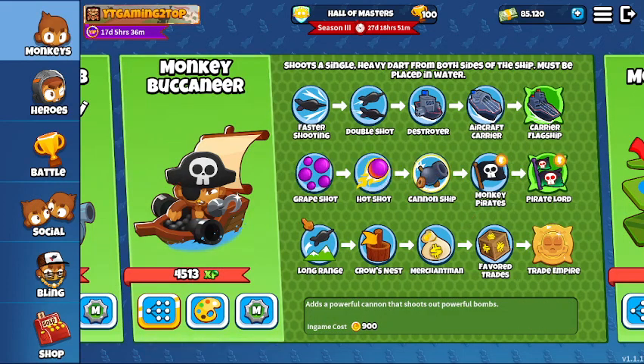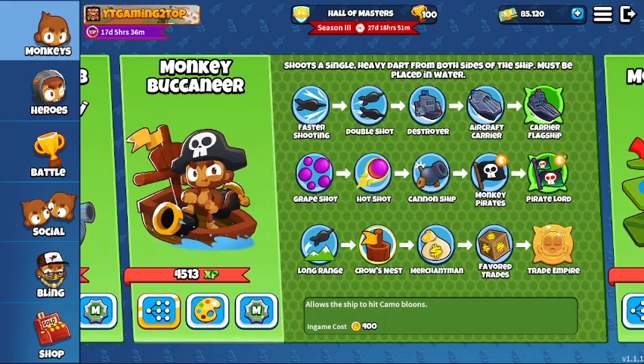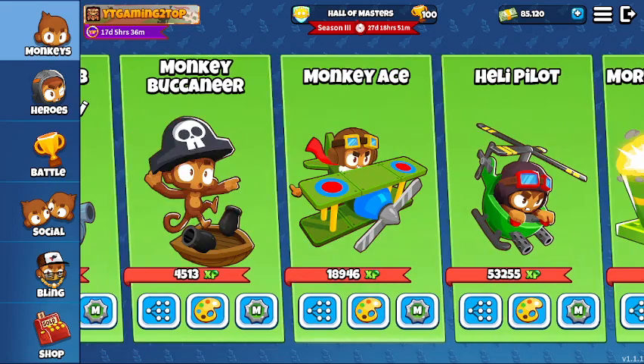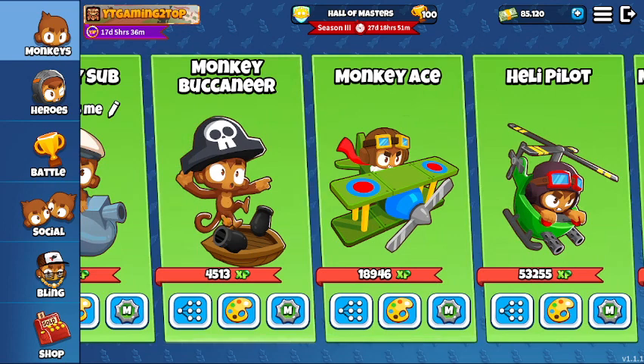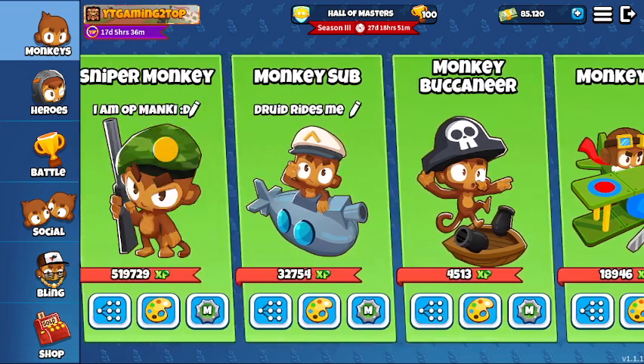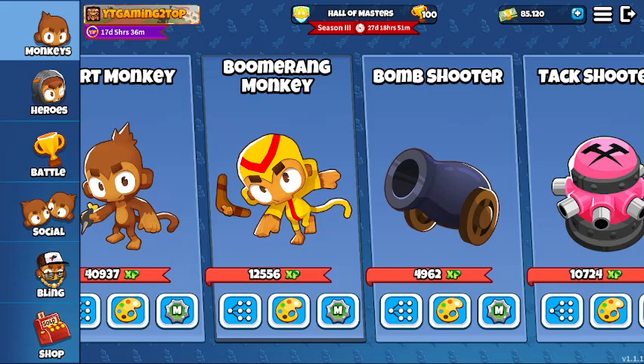I would suggest you to use Buccaneer as one of your towers because all you need to do is unlock the Cannon Ship, and with Double Shot and Crow's Nest you will pretty much be set for the game. Just get more and more Buccaneers. Almost every single map in the game has water, so that's a good first tower for you to start.